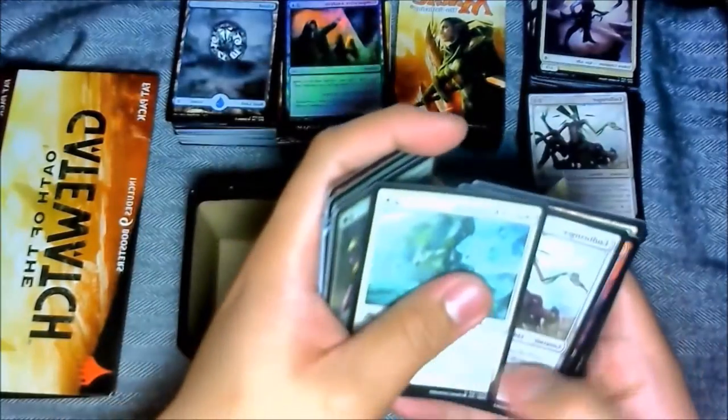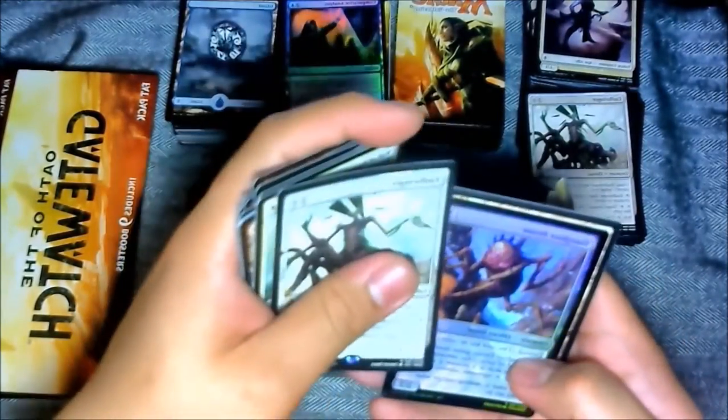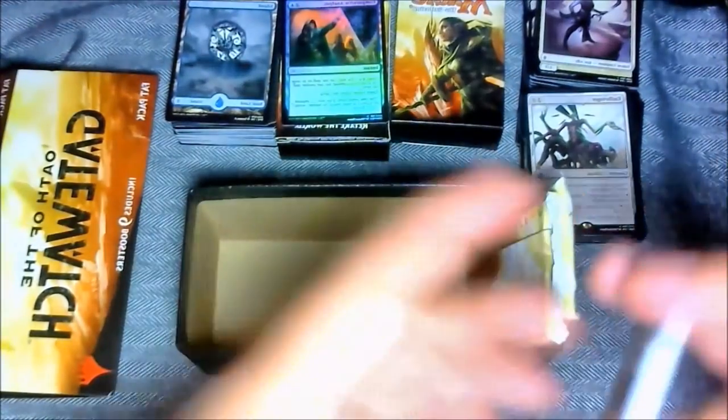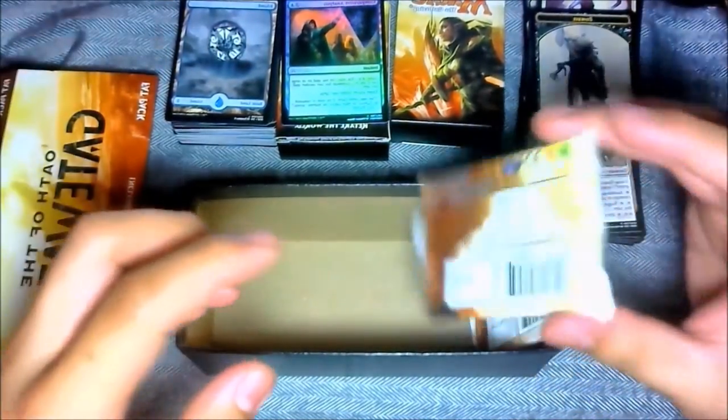Birthing Hulk, Wall of Resurgence — oh, another foil card, guys! Another foil card right here — this is Slaughter Drone. Oh, I like that! Forest, and we got a zombie again — a zombie, perfect for my deck. I like token creatures. Anyways, we have two more left, let's move on.